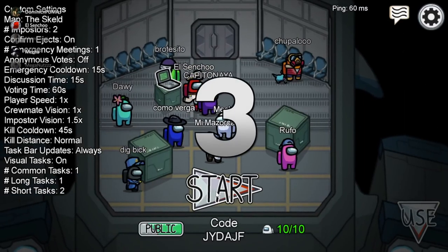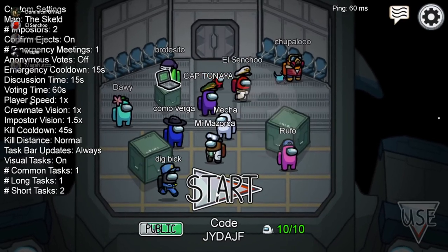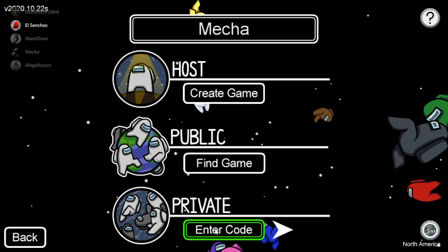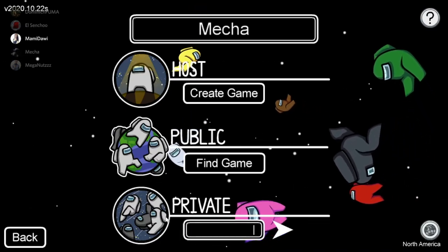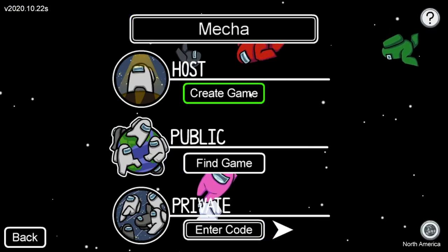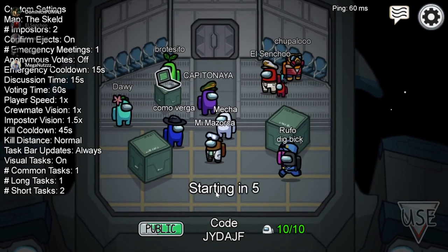If you are playing in a private room that you entered using a code, and then you disconnected and you don't know the code, don't worry — there is a way to reconnect without needing to have this code. Go to the option where you entered the code, but press only the right arrow and that way you will automatically reconnect.